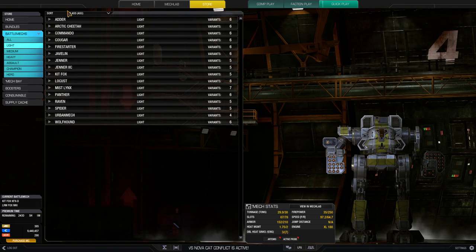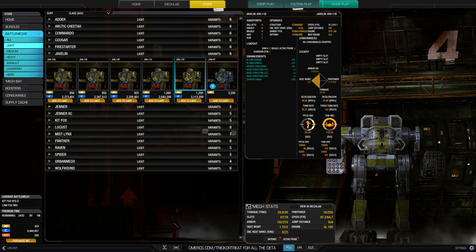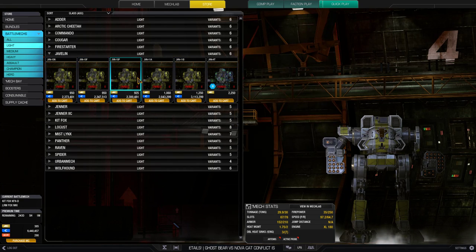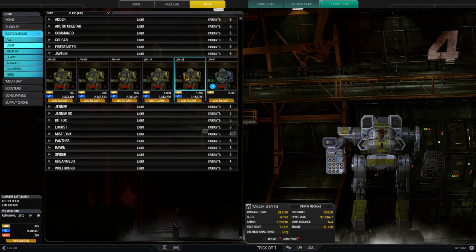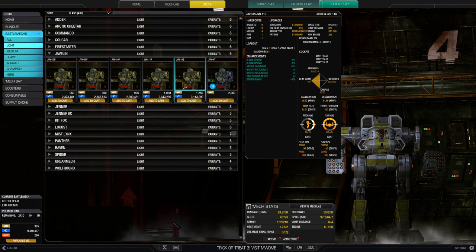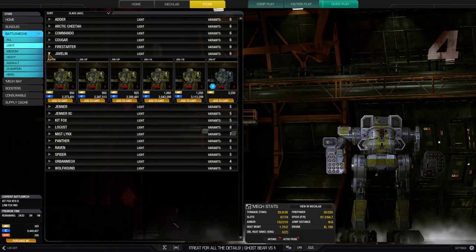It's a 30-ton mech so it's a nice comfortable fit-anywhere kind of mech. That's pretty much all the LRM mechs you would want to deal with as far as lights go. There are also the Javelin 10P — the other Javelin variants only have four missile hardpoints so you'd probably be using them for SRM splat anyway.